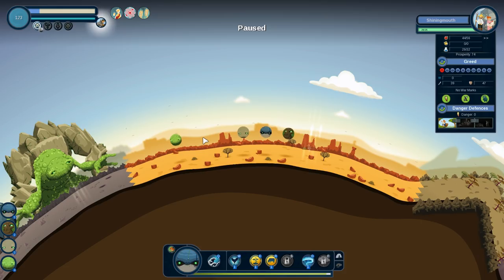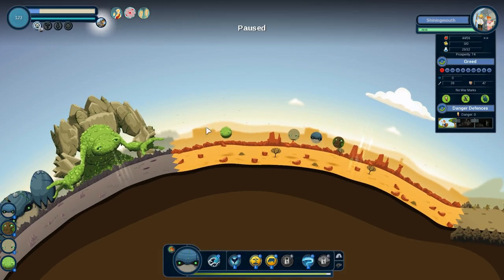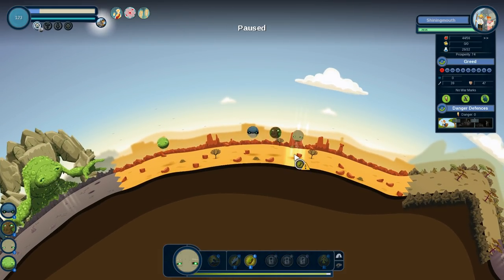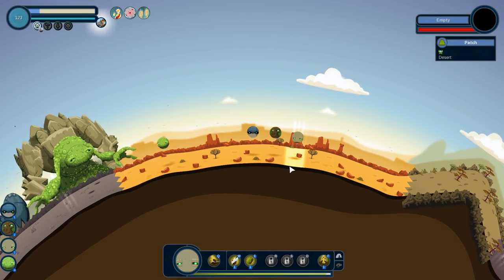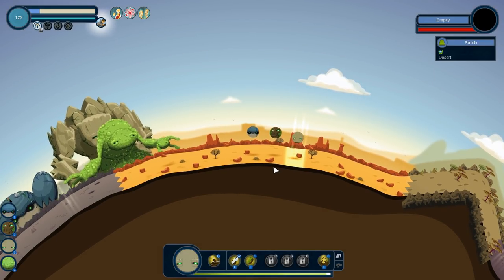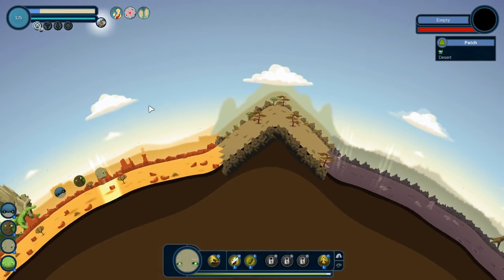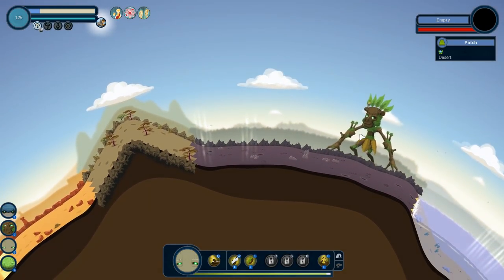Deserts tend to like money and a little bit of tech — maybe a little bit of food. So let us get some crystals going on, put down some exotic minerals, and see what happens. If that one town gets too greedy, then we are going to have to worry — we might have to destroy them. Hopefully it doesn't come to that.